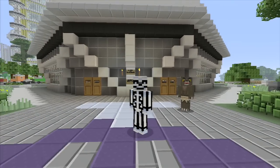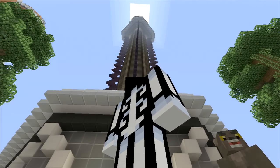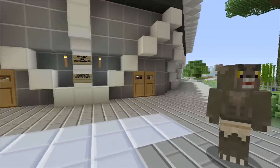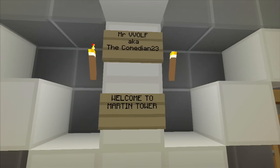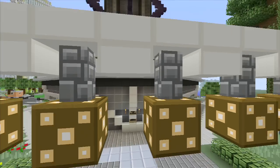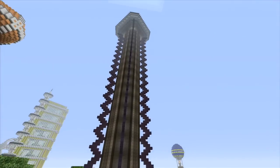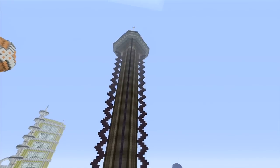For those of you who don't know, he's the builder formerly known as Comedian 2-3. Mr. Wolf, also known as Comedian 2-3 — he just did a name change here, it's nothing big. But today we're highlighting the Martin Tower, correct?